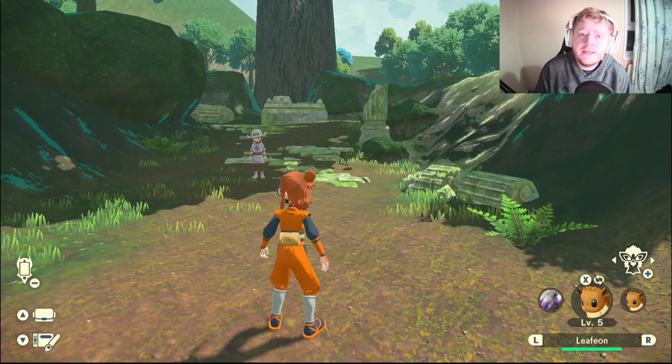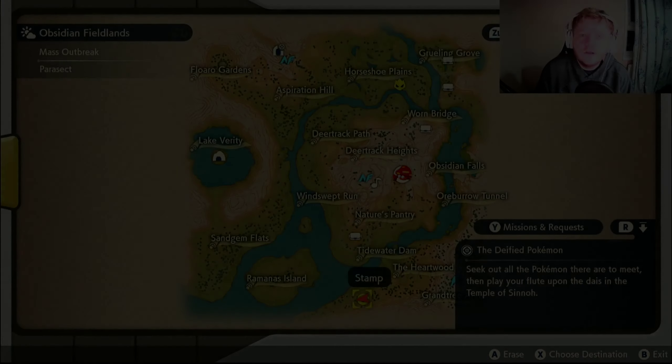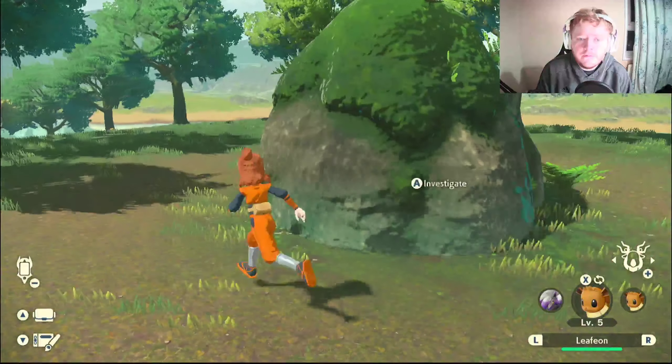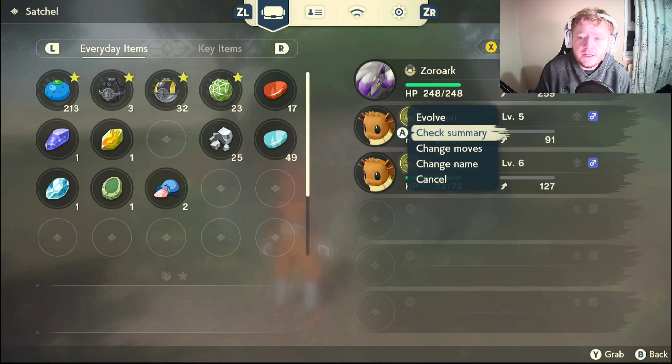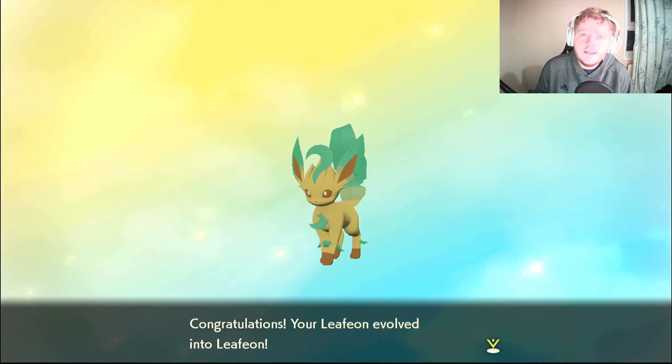Next we're heading into Leafeon and Glaceon. To get Leafeon, put a stamp or marking on the map right here at the bottom. You'll see a mossy covered rock, and when you get there, just go into your inventory and evolve your Eevee — it'll go straight into a Leafeon. You can also find Leafeon in the Obsidian Fieldlands in space-time distortions.